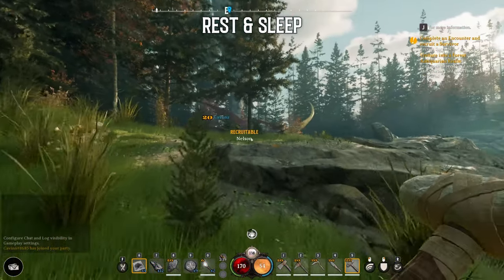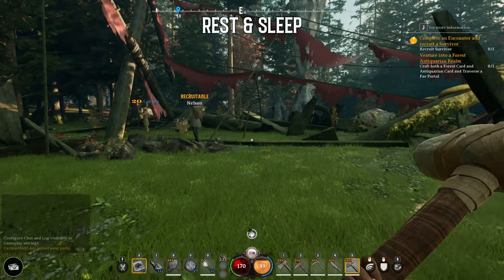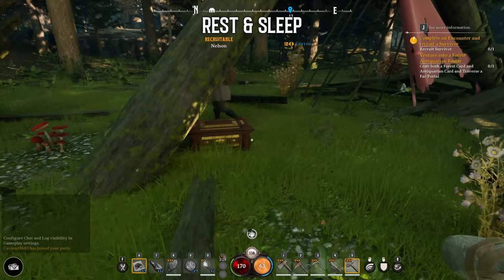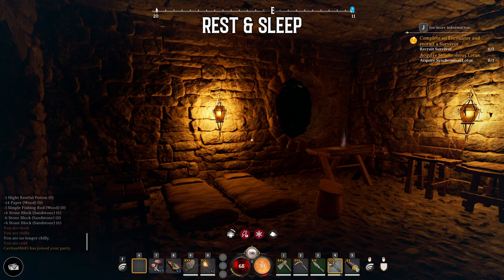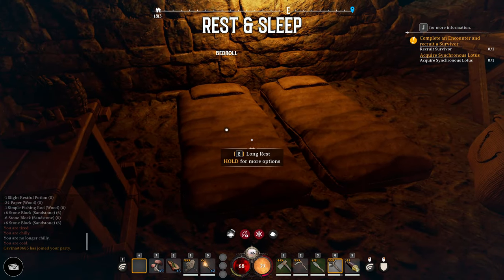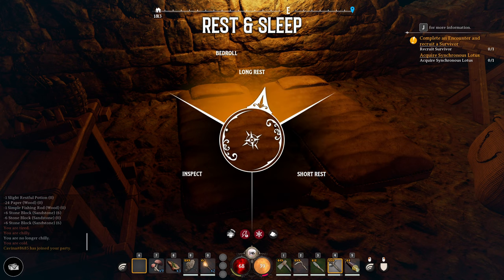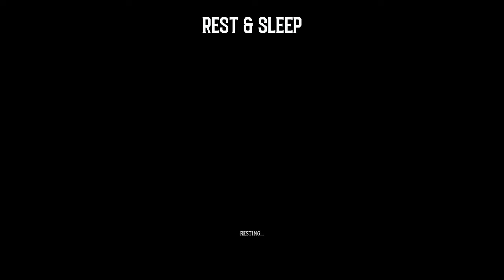Let's quickly talk about resting. Getting tired and exhausted is one of the survival elements you need to manage in Nightingale. An easy way to regain energy is by resting at your bedroll or bed. Depending on the location, you might need shelter or a roof above your head to rest. Once you interact with the bed, there are two options: a short rest, which lets you recover instantly, and a long rest, which is only available after dark and allows you to skip through the night. If you play with others, everyone needs to rest at the same time to progress time.